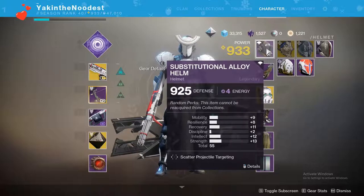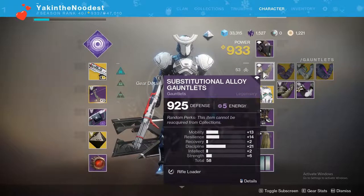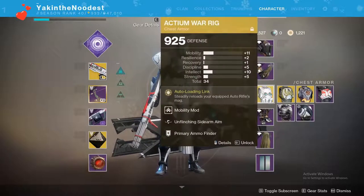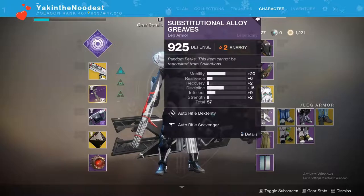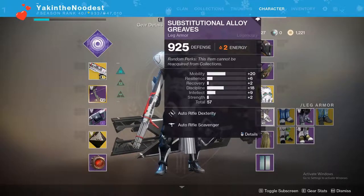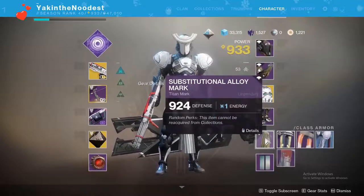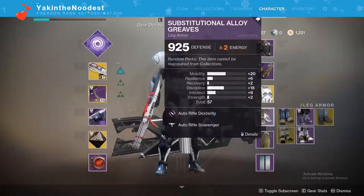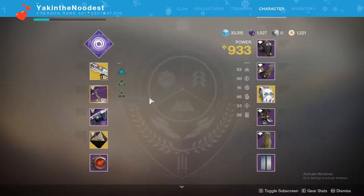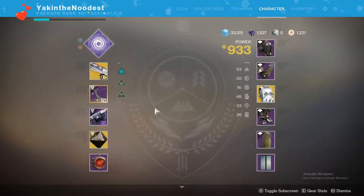I have increased target acquisition for auto rifles - I have no idea if that does anything on PC. I have increased rifle loader for auto rifles, increased primary ammo finder, dexterity for auto rifles, and increased ammo reserves for auto rifles. That last one does nothing, I couldn't find a better perk, but the rest should hopefully make Sweet Business pretty usable. I've got Weapons of Light too.